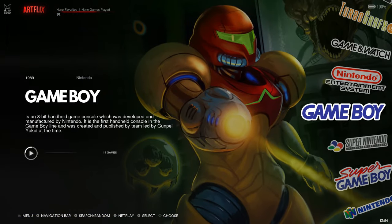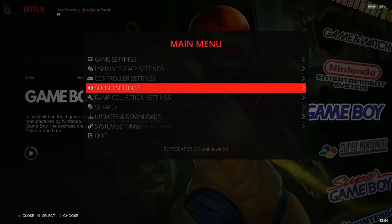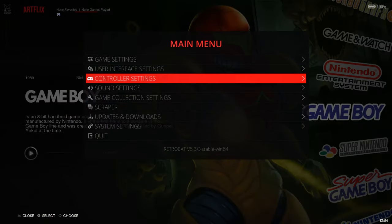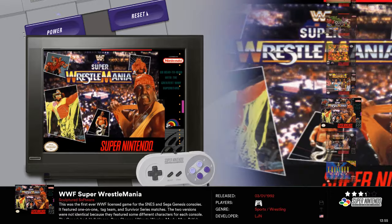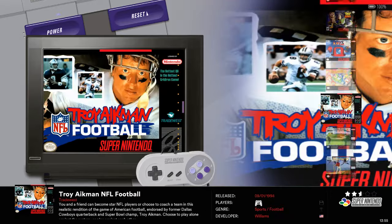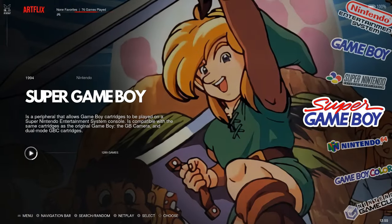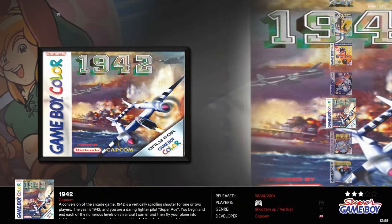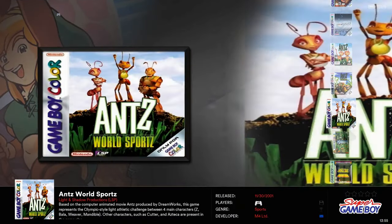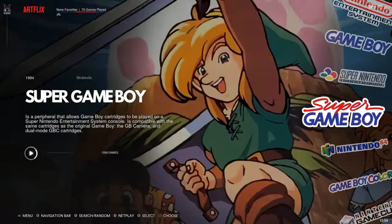So this is RetroBat, which is cool. You can hit select on your controller. You can also hit start at any time - you can update it, change the way it looks, change your controllers, add a second, third, or fourth player. It's really easy to use. Super Nintendo has 761 games, so if you just want English title SNES games, it's all there. Super Game Boy has 1,289 games, and they have Game Boy Color in here as well in the same emulator, so you're going to have some duplicates.